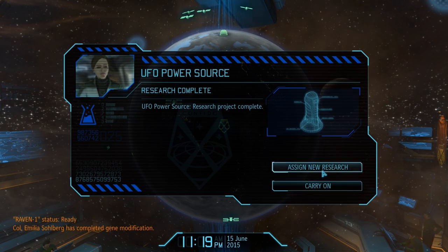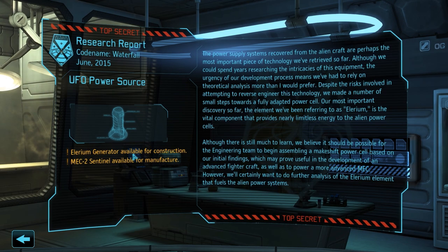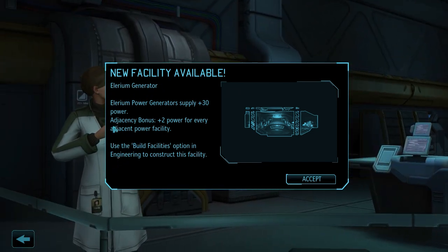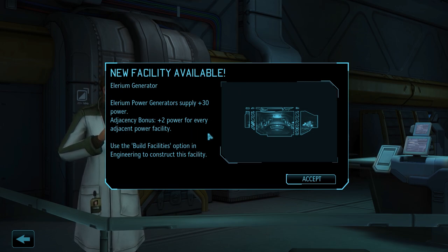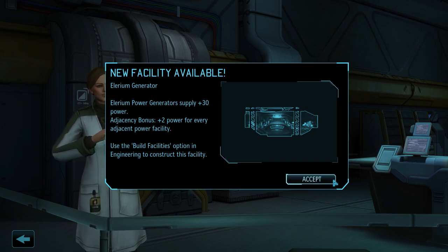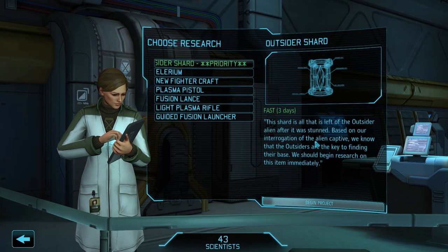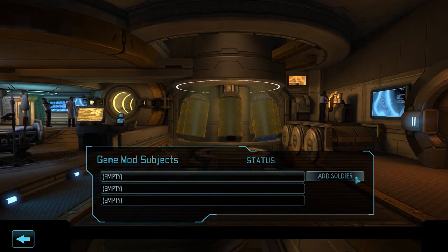Emilia's gene modification is completed, and we've also finished researching the UFO power source. As a result we can now construct the Illyrium generator - even more powerful than the thermo generator at 30 units of power, though expensive to construct and likely not built right away. We've also unlocked the Mech 2 Sentinel, the level 2 version of mech armor. Just like the level 1 version had us choose between kinetic strike module and flamethrower, this one lets us choose between grenade launcher and restorative mist. We'll talk more about that next episode, and hop over to the gene labs to send Adam in for his next modification.